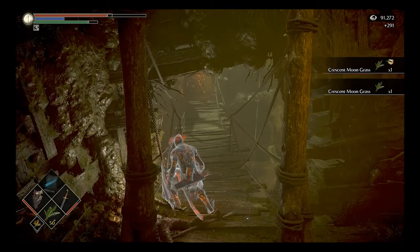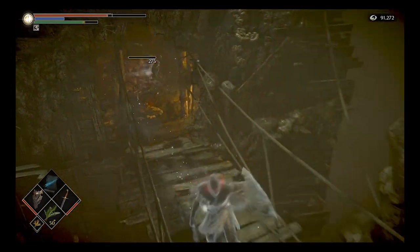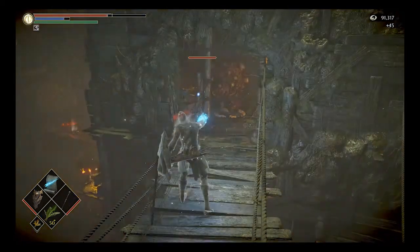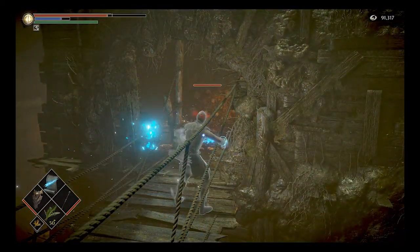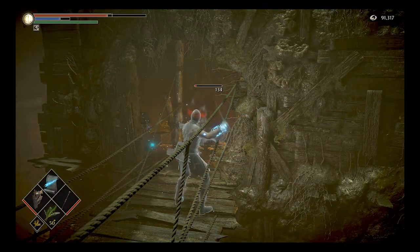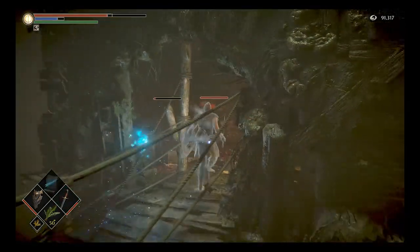Either way, once they're done you'll be able to pick up the Istarelle and your trophy will unlock. The Istarelle spear is especially useful in the Valley of Defilement — wielding it, providing you have at least 9 Strength, 24 Faith, and 18 Dexterity, will make you fairly resistant to plague and poison, which will massively help you as you make your way through these areas.